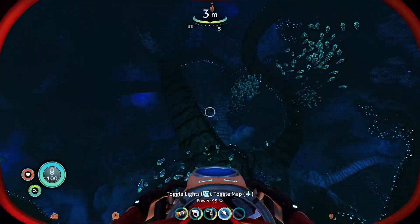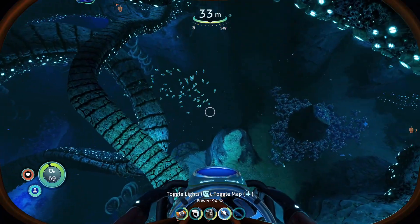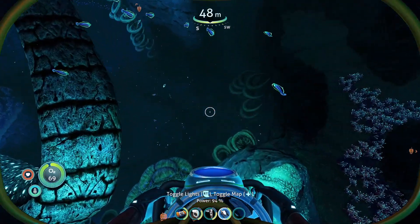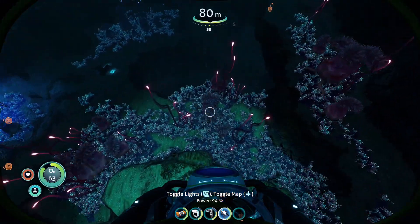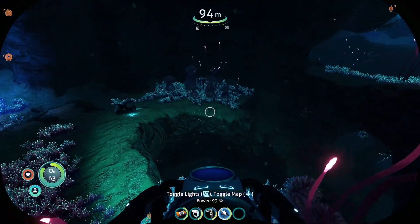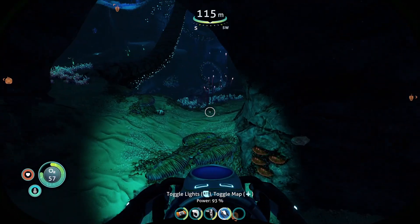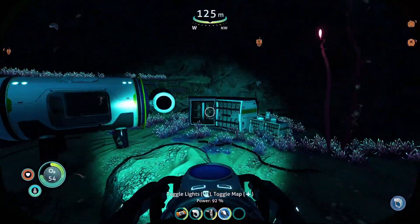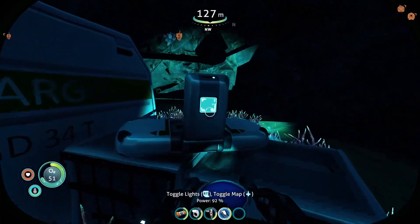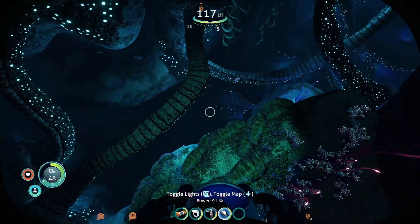Head over to somewhere with the twisty bridges — it's more or less a circle going around a central island. Going down this way, you should see a small part of the sea truck which you can scan, and then you're looking for this little arch. Very close to it is the location where you'll get the more advanced oxygen tank.